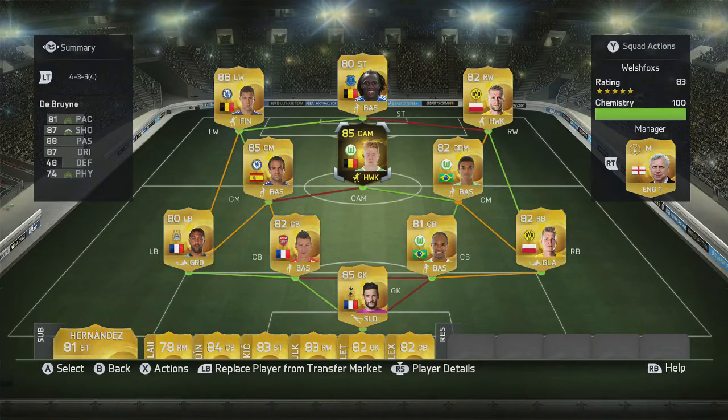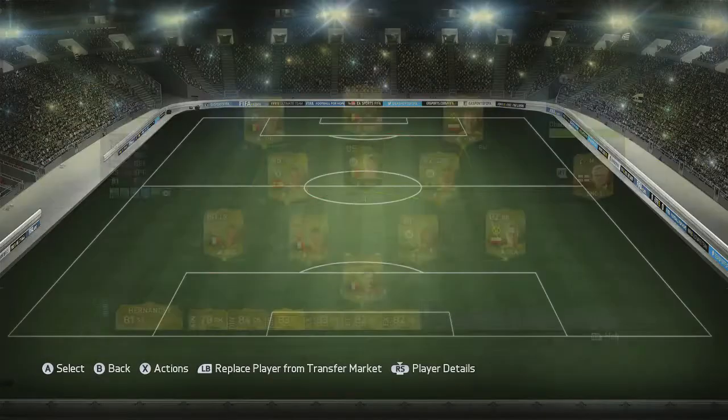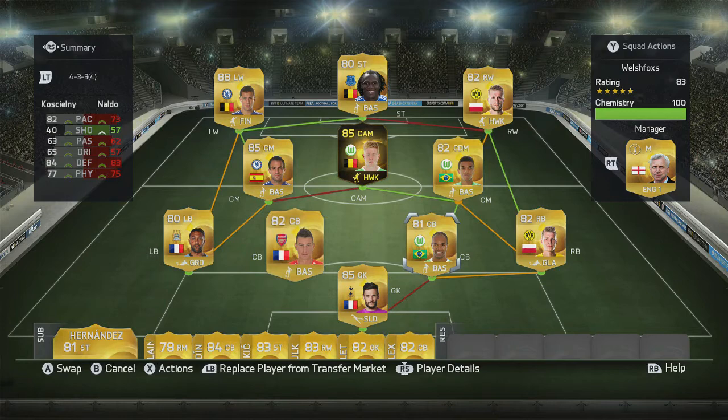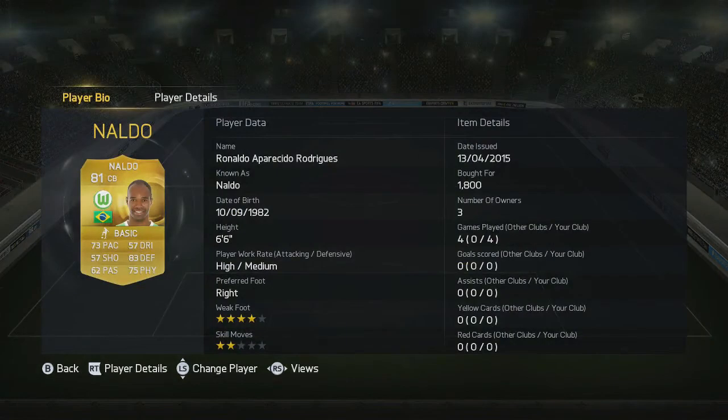Okay guys, we are back with the final squad review for the entire team. Hugo Lloris in goals was probably one of the best goalkeepers I've used on the game so far this year. He made some really amazing saves throughout the four games and kept me in the game so many times — he was an absolute legend. Centre-backs Koscielny and Naldo both got heavily involved. Great pace, great strength, great physical attributes. With Naldo being 6 foot 6, he was a huge bonus — everyone tried to play over-the-top balls and couldn't do it because Naldo easily beat them to the headers.